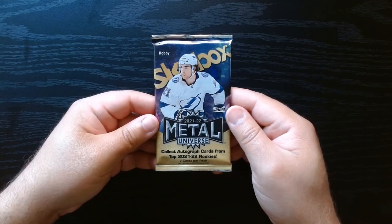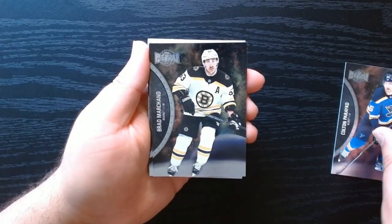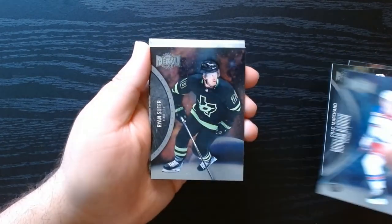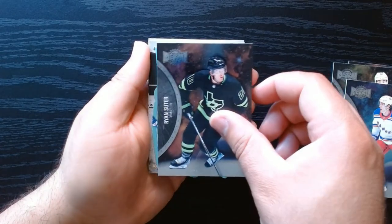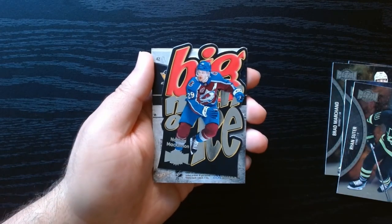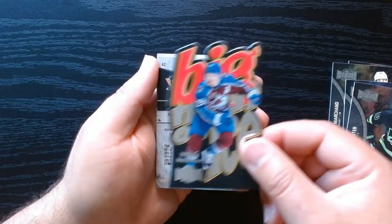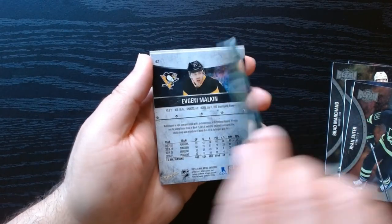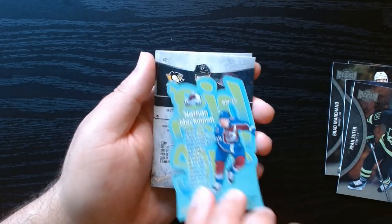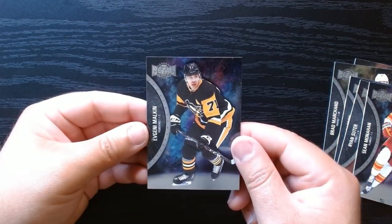Final pack — let's see if we get something crazy. There we go — Brad Marchand, nice. Another rookie. And let's see what our next insert will be — what is this? Another Big Man on Ice: Nathan McKinnon. These are pretty cool. I like the back though — I like that color. I wish they had used some of that color in the front. And our final two base right there.